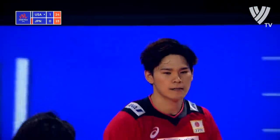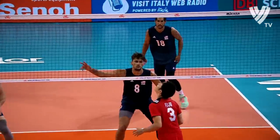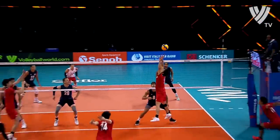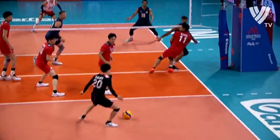Nishida is blocked by DeFalco. That's DeFalco's fourth block — I think three of them have been on Nishida. And he's moving his hands around a little bit. Nishida doesn't know where they're going to be by the time he goes wide. That's a great example.